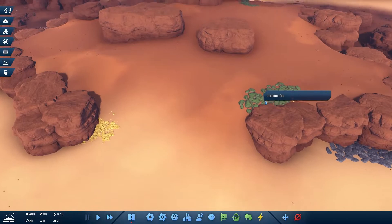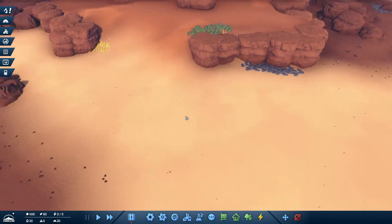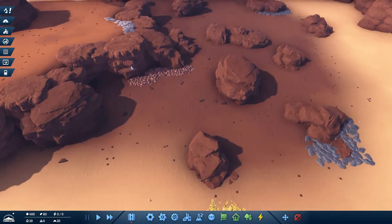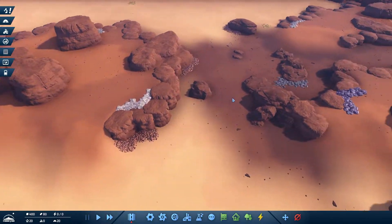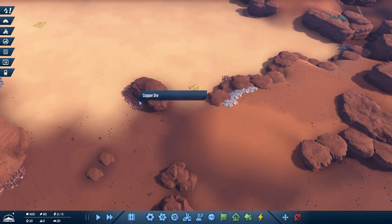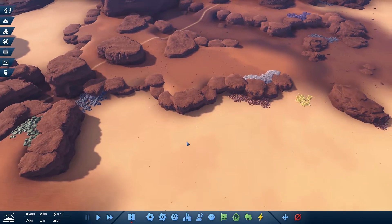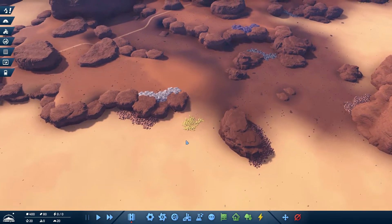We have uranium, sulfur, iron ore, more iron ore, more sulfur, more copper. This is what I think is going to be our main production area. Aluminum is all the way up here — I always seem to have a challenge with that. We have aluminum, sulfur, copper, and I just need some iron ore right up here. All right, so here we have all of it.